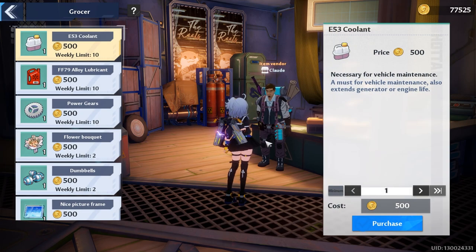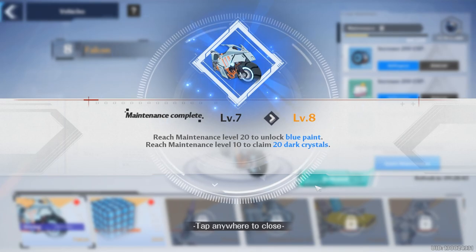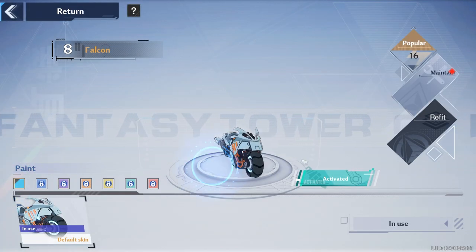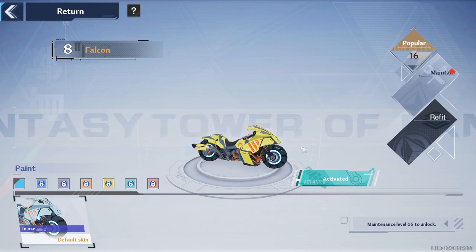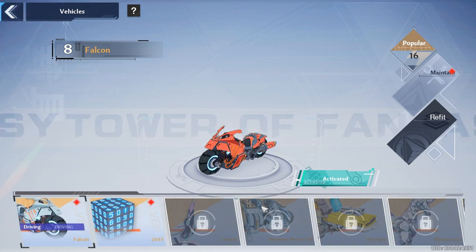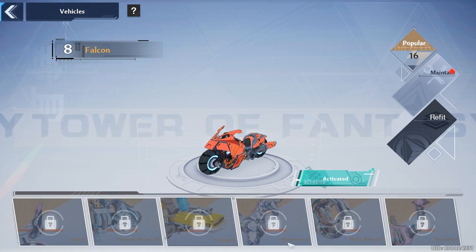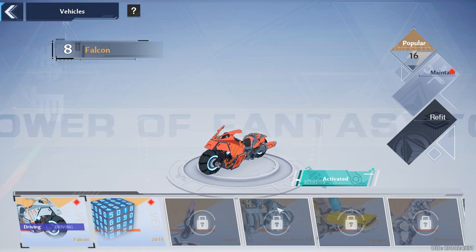The first is vehicle maintenance materials. These are of course used to maintain your vehicles, which is a mechanic that allows you to unlock cosmetics — stuff like skins, paint jobs, all that kind of good stuff for your vehicles — as well as giving you a small reward of dark crystals for your time. There's a plethora of places to find these materials, however they are rather limited, so it is definitely important for you to be picking these up every week so that you can stay on top of your vehicle maintenance.